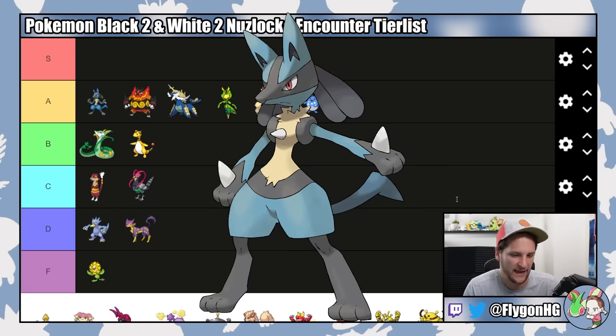Next up are all the Pokemon in the garden in the middle of Castelia City. Delcatty is F tier — it's a Delcatty, it sucks, and it's White 2 exclusive anyway. Lopunny is slightly better but just slightly — D tier. Whimsicott is Black 2 exclusive and just not that good in-game. Prankster doesn't really matter for in-game and this Pokemon just doesn't hit hard enough. It's going in low C tier. However, its White 2 counterpart Lilligant is actually quite good because it gets access to early Quiver Dance, which is nuts, and it has a really solid special attack stat. Definitely by far the best Grass type so far.